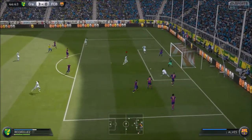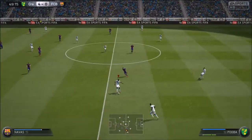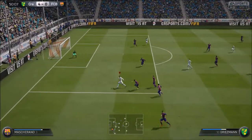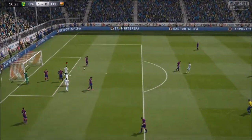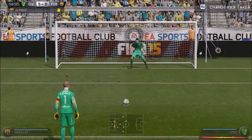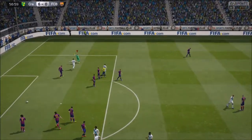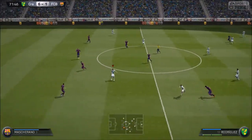The only weakness I can see is that Philipp Lahm doesn't win many headers in midfield, but Paul Pogba more than makes up for that — his height enables him to win the headers Lahm can't. If you need height in the CDM position, you can swap them around so Lahm plays centre mid and Pogba plays CDM, though I wouldn't recommend it.